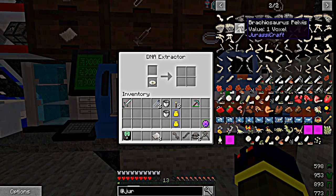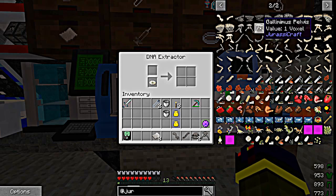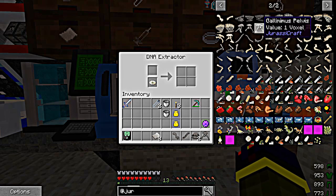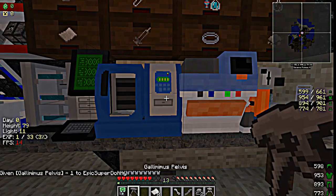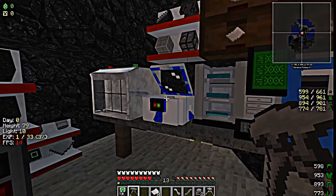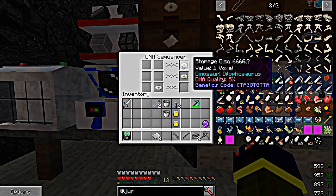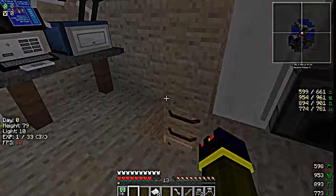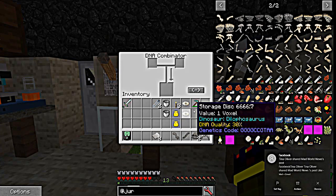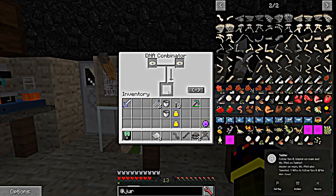I think the Gillimamus — or whatever it's called — is the water one. Okay, you can see your data disks are done: DNA quality 5% on this one, DNA quality 30% on this one. We don't even have enough to do anything with yet, so we'll take these to the binder, combine them together — it's going to give us 35%. The combined disk will be at the bottom.